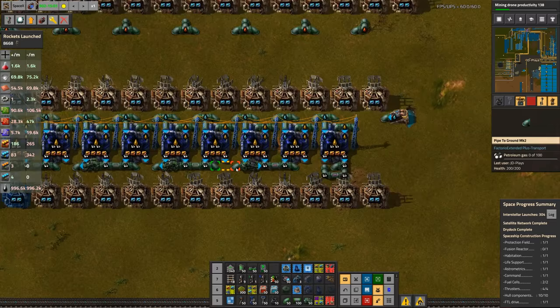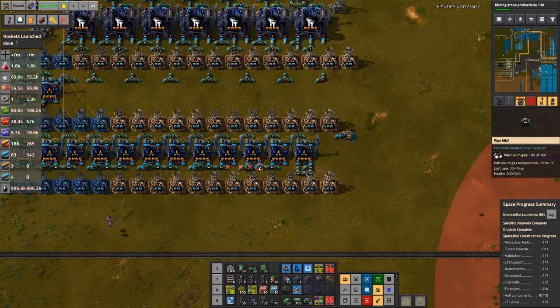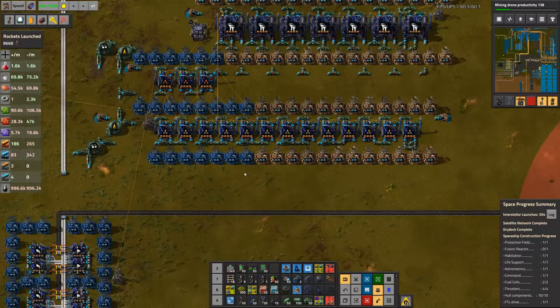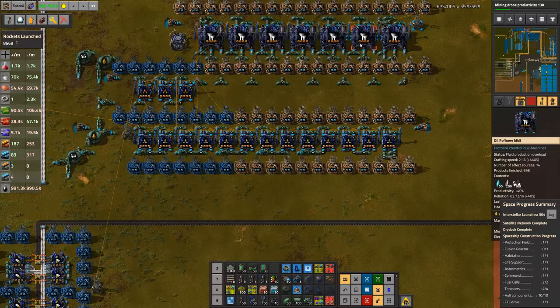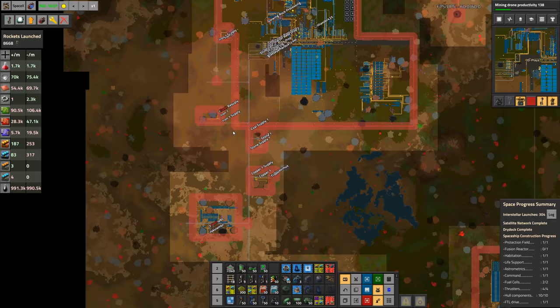This one up here also needed an upgrade — I just went and upgraded the beacons to make sure the plastic ran fast enough. At the same time I had to upgrade some beacons in here to make sure this ran fast enough. I actually had to loop the petroleum back past the refineries and out to the tanks because it just didn't run otherwise. That might cause problems in the future, but we'll find out.